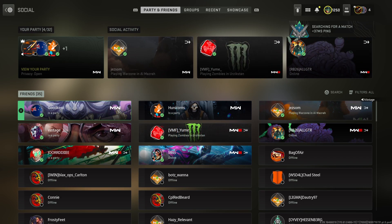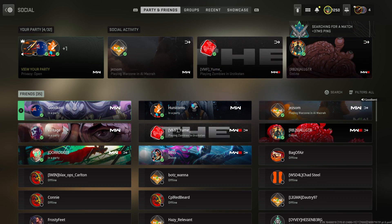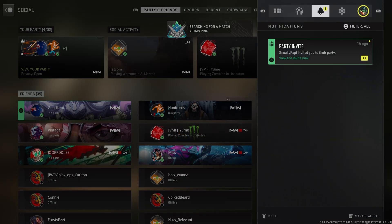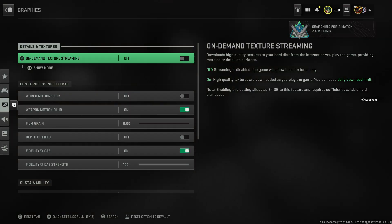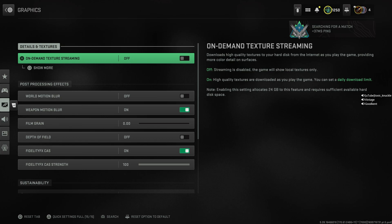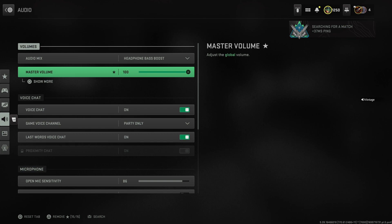Hit X or something, it should open up the advanced menu. Is that in sound settings, master volume? Oh, it's in there. Where it says show more, underneath it? Quick settings. It should be right at the top. It was the second one. Yeah, audio is the second one.